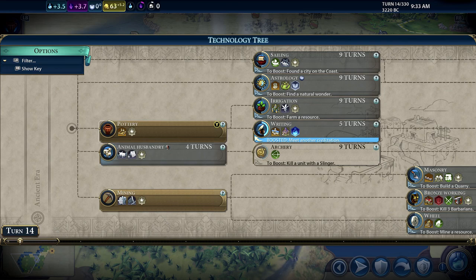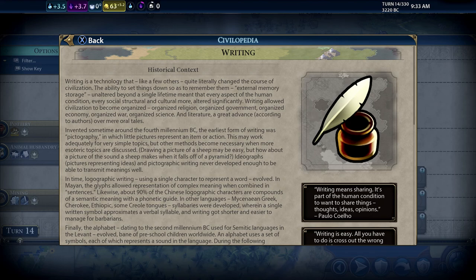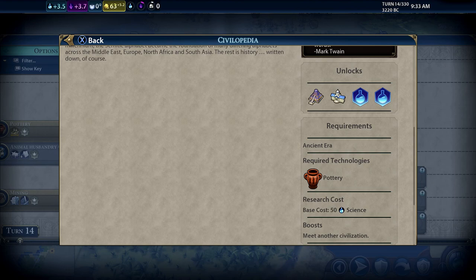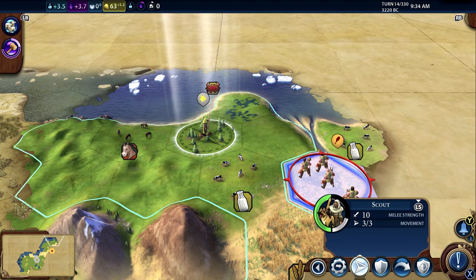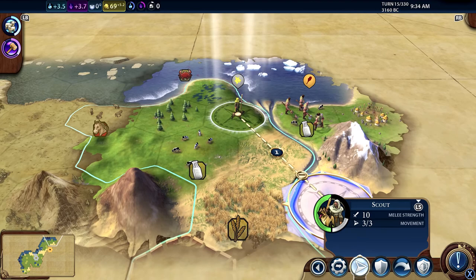You're probably getting the swing of things now. We can open the technology tree - we could do animal husbandry. Remember we met that other civilization, so we can get writing a bit quicker now. If we look at writing it tells us a bit of history about it and what it leads to in terms of further technologies. I'm just going to do the core one and choose that. We'll keep moving and exploring - that must be the other civilization's territory we've found.